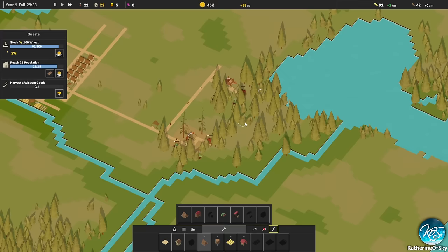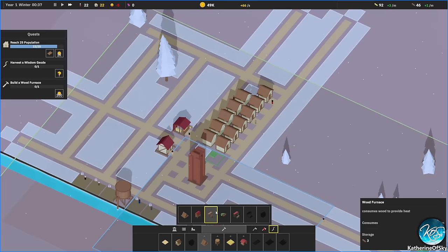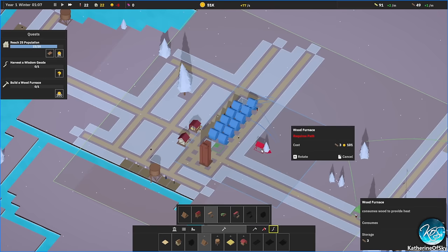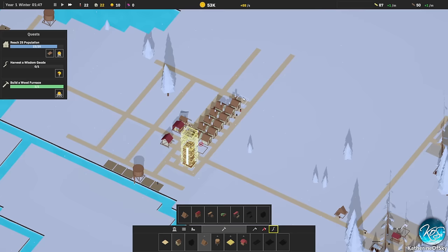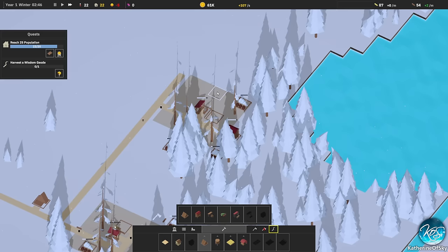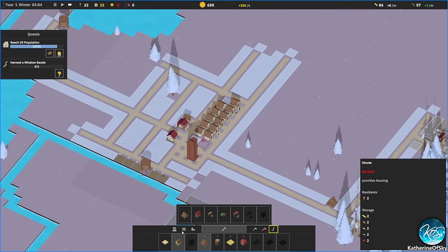There's another wisdom geode somewhere — sometimes it's hard to find them. Wood furnaces unlocked — consumes wood to provide heat. We need heat, so let's place one to cover this last side of the population. I'm not sure where the wisdom geode is. We don't have enough wisdom for foresters right now.